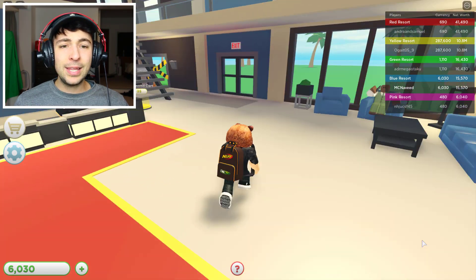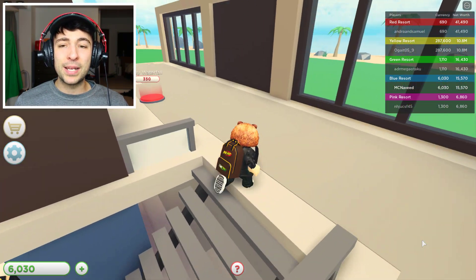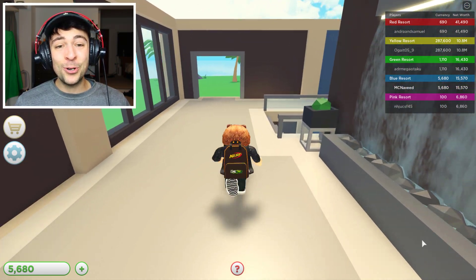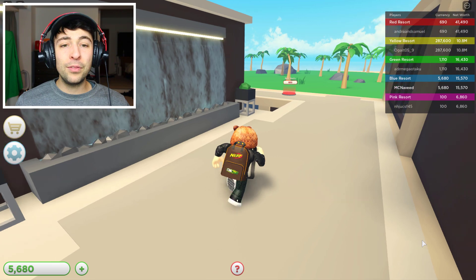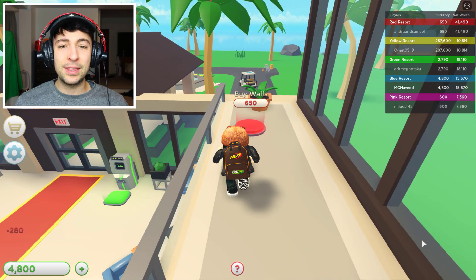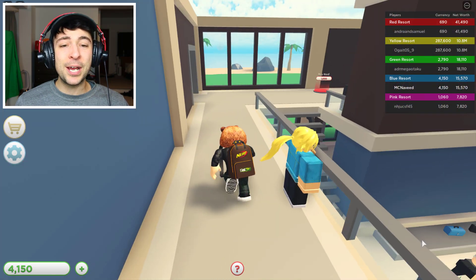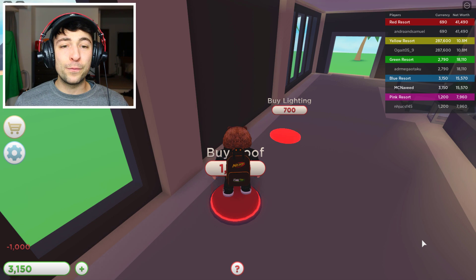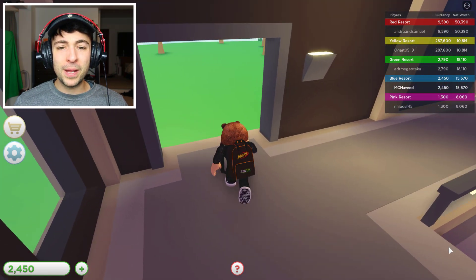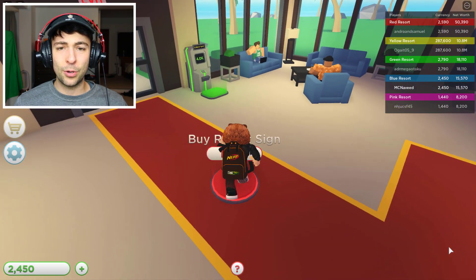I think we've bought almost everything downstairs. Let me double check — let's go upstairs and buy the next few items, including the waterfall! Let's see what else we can buy. We can buy these walls for 600, then the railings for 280, then the next walls for 650. Then the roof for only 1,000 and the lighting for 700. I'm assuming something is supposed to go here which we'll unlock by buying more items.